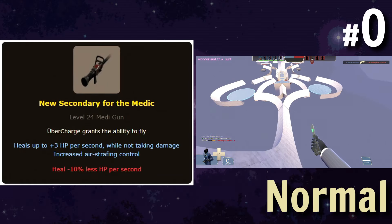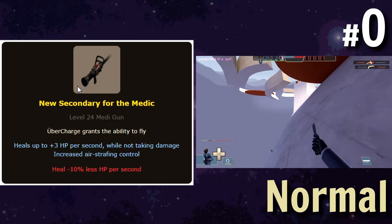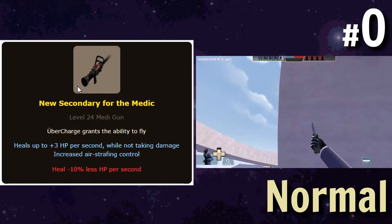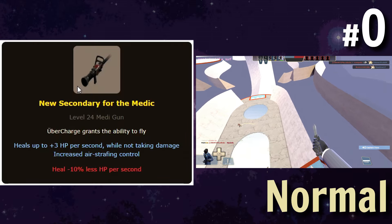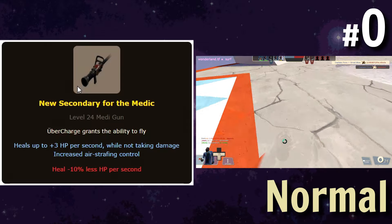Starting with normal, the first one is a Medigun. Ubercharge grants the ability to fly. I don't know exactly what flying means here — whether that's noclip like in RTD stuff, or just no gravity. There are a number of things this could mean. The actual stats are that you heal 3 more HP per second, increased air strafing control — which is oddly appropriate — and then 10% less healing on the actual Medigun.